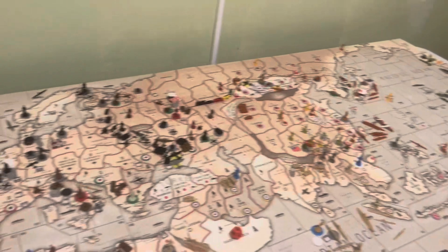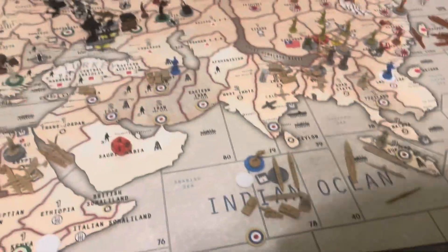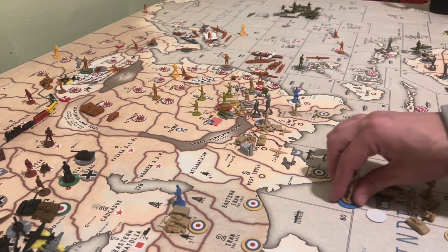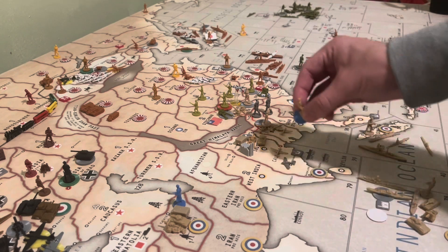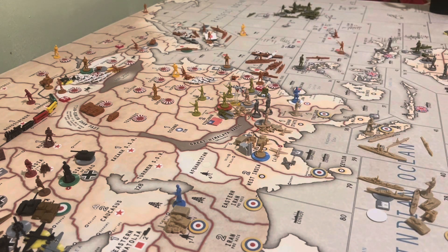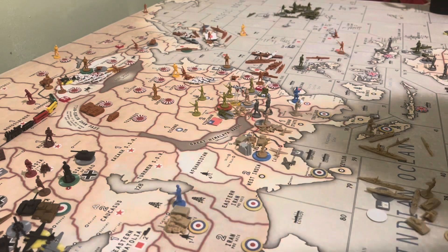So one thing that I forgot to do — declaring war on Japan. I was supposed to put the Indian volunteer force in India, so they were already there. And I'm going to have them put a blue chip underneath them and see how far they get.